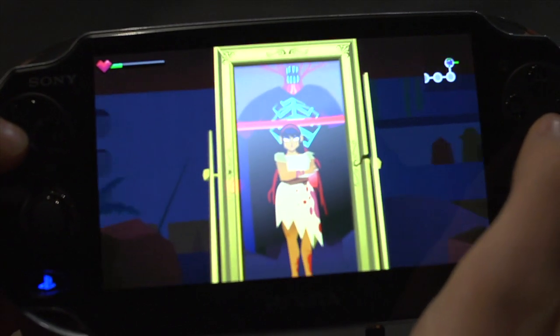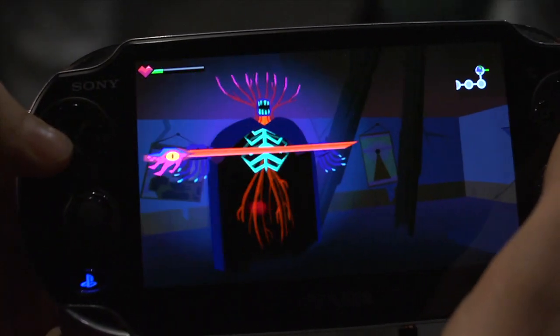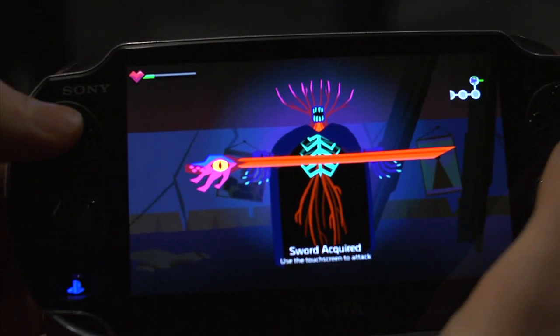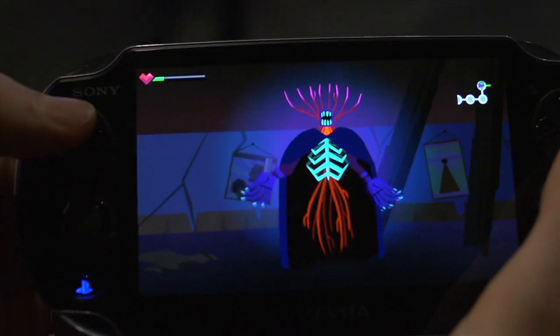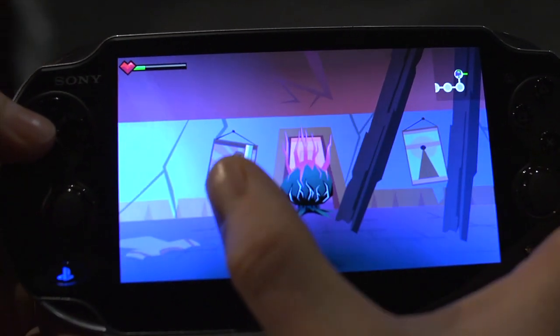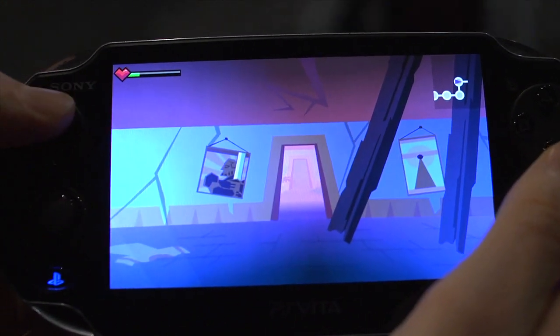There is something behind me — a strange figure behind him. Chris just got a sword from this mysterious creature, and now he has the ability to swipe on the touchscreen to attack enemies.